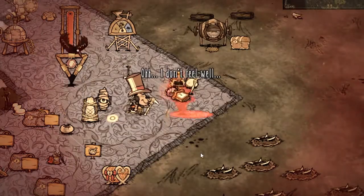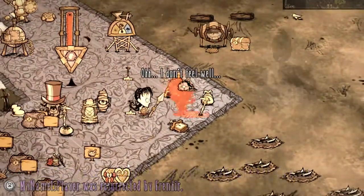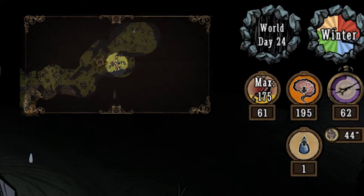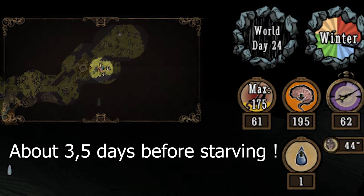If you play with friends, you can have them revive you using a Telltale Heart so they can get a free sanity boost. Also, for some reason, Wanda has a bigger belly than most survivors, so technically it means you survive a little longer, which is always appreciated.